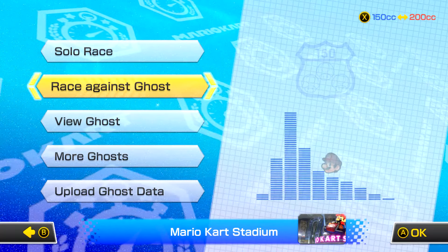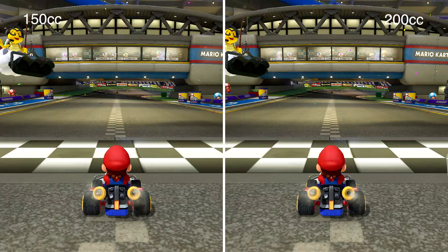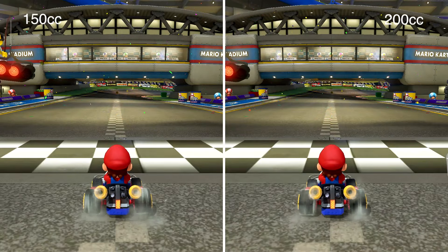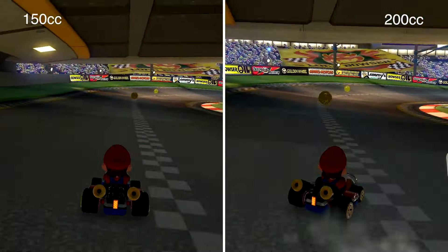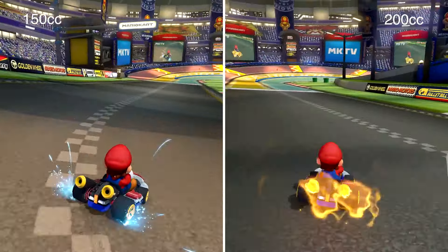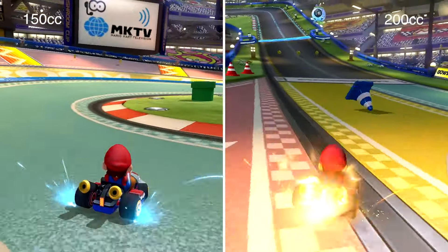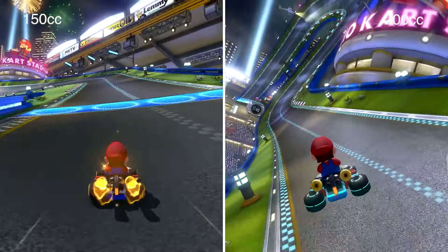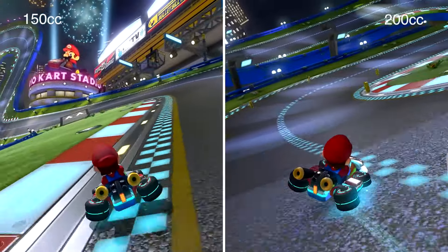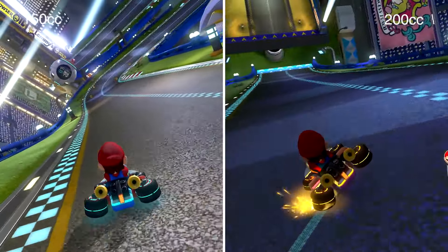Number 5 is 200cc Time Trials and new 200cc Ghosts. Though 200cc was patched into the Wii U version of Mario Kart 8, giving people an actual reason to use the brake button, it's brought even further into the fold in Deluxe with new 200cc Time Trials. All of the old 150cc trials are still there, and the developer records are still there to be beaten, but you can now toggle 200cc mode and test your mettle against even faster times and devs.